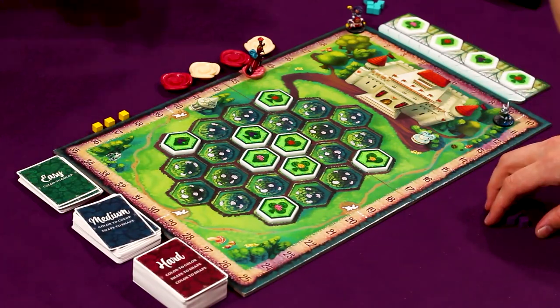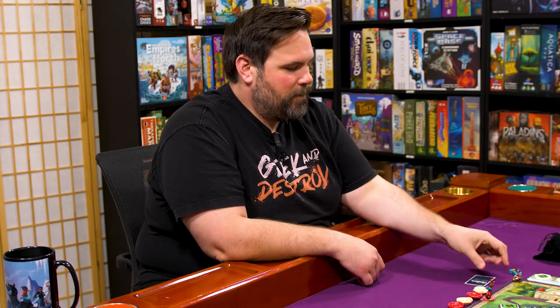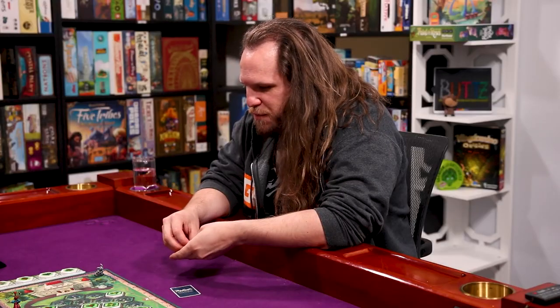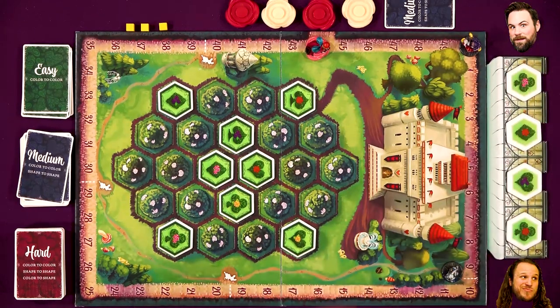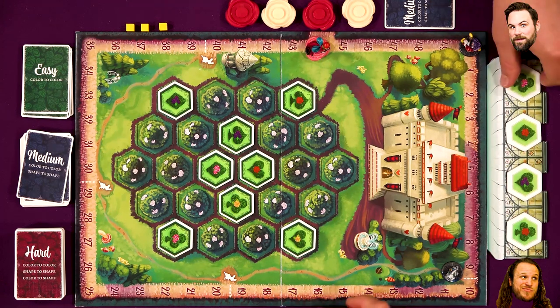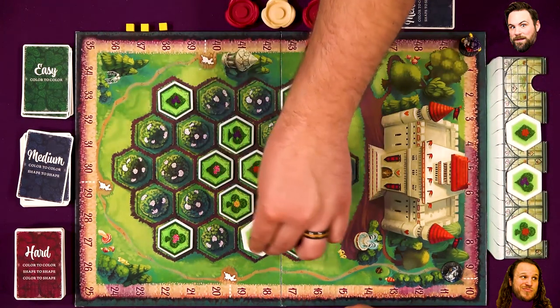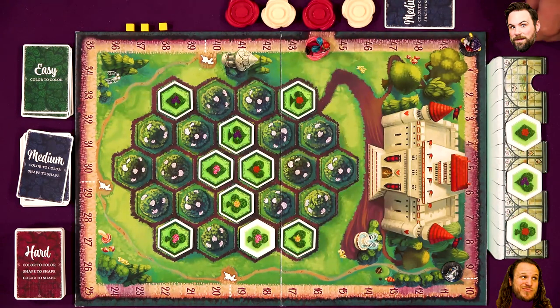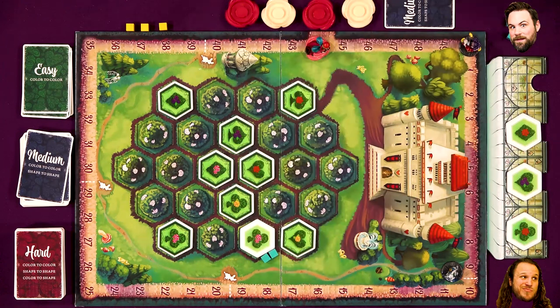Okay, so this is what the queen wants the garden to be — color to color or shape to shape for both of us. That should be doable. I'm going to choose this tile and place it in an empty space. I'm going to pop it right here and that has made two matches for me. I'll put them along the edge so you can see clearly. Two matches. Has it made any matches for you?